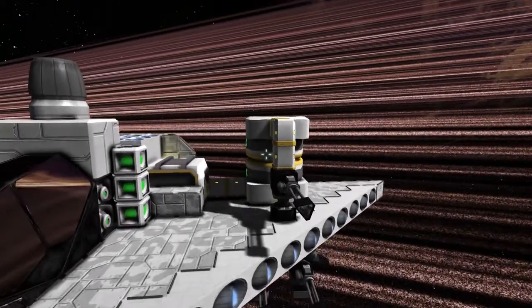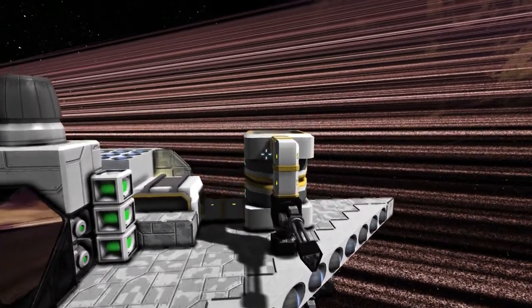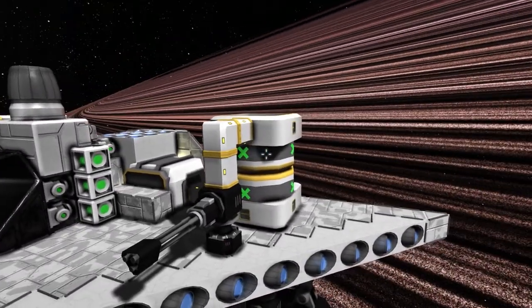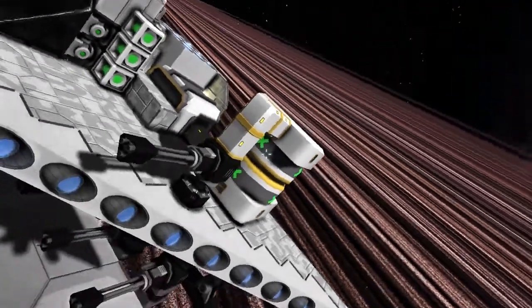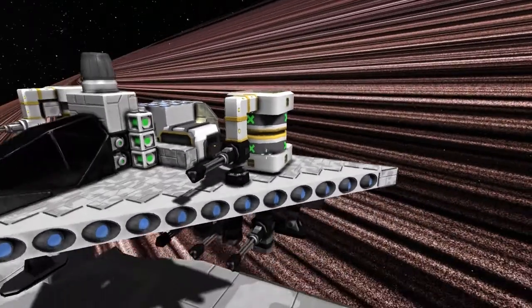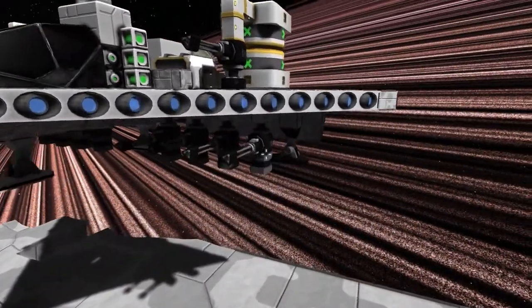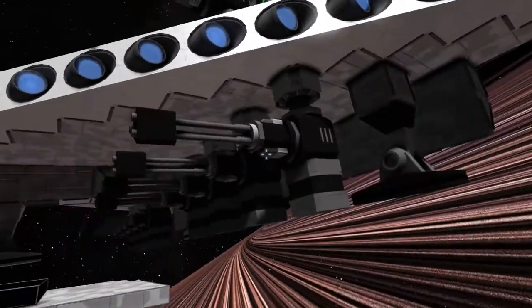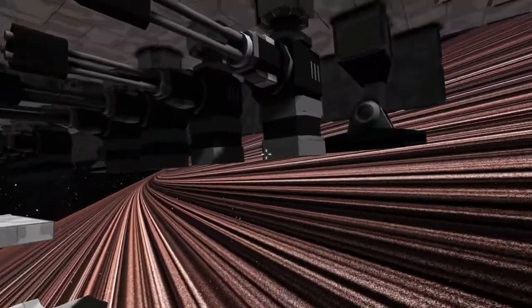You would also use a method similar to this for reloadable rocket launchers, though you may want to stand them 90 degrees over. Unreloadable rocket launchers work quite well just like this without any kind of additional setup.